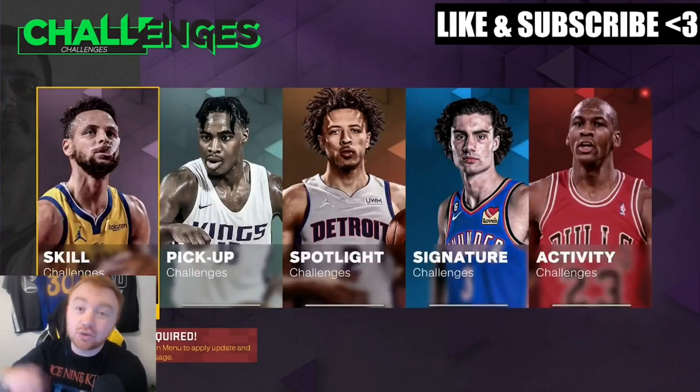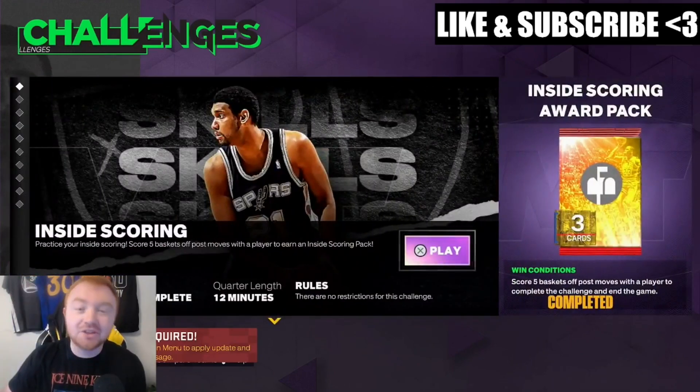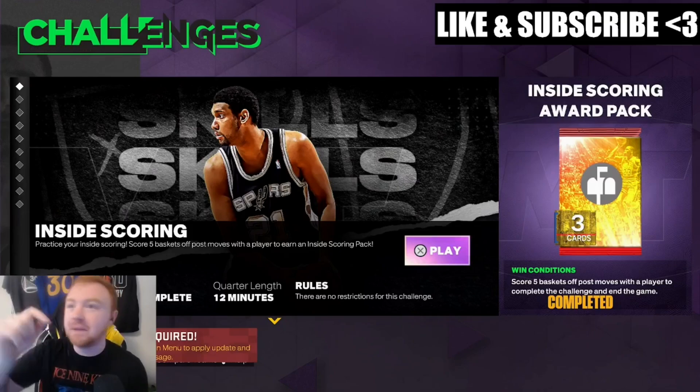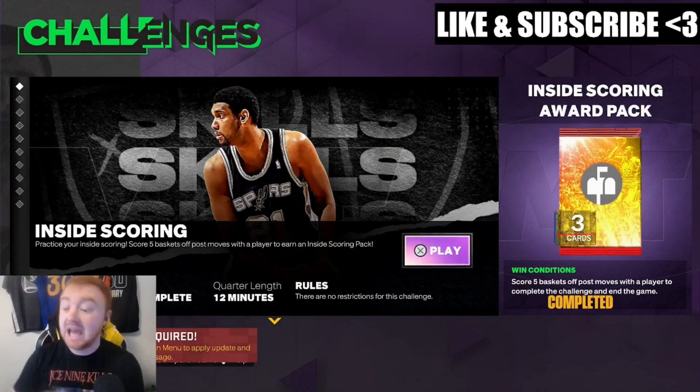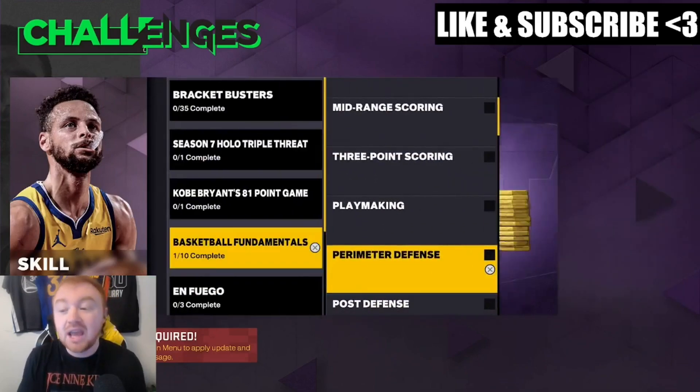The most important thing: three modes will make your life so easy. First, skills challenges — specifically Basketball Fundamentals, Inside Scoring. This challenge will not end until you get five post moves with a player. So in one game you can do two 12-minute quarters, drop 50 with two players, get a triple-double, double-double, 14 assists — get all your XP tasks done — and then finish with five post hooks, post spins, or post fades to exit the challenge and get credit for everything all at once.